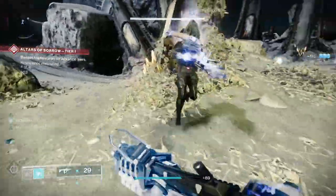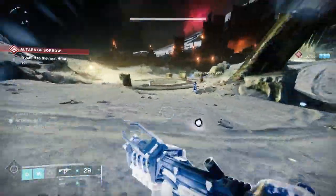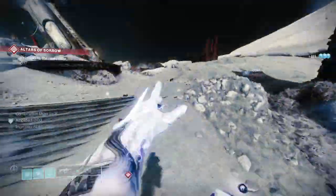I'm also going to use Blink. Blink allows me to get out of dodge — it lets me get into trouble quickly if I need to reach a champion, or get away from enemies and heal up if I'm in trouble.